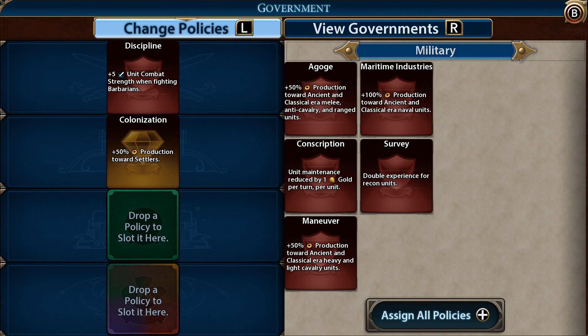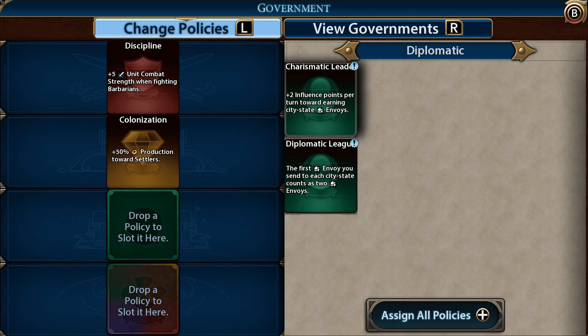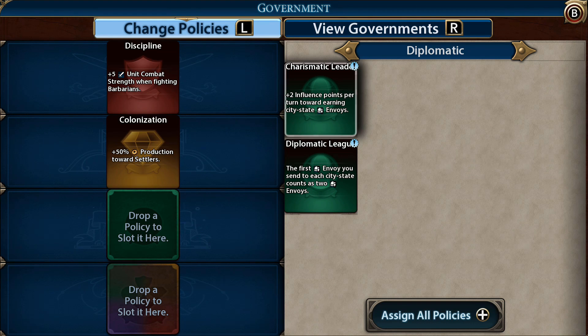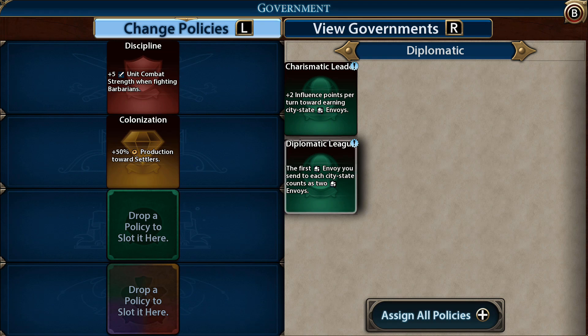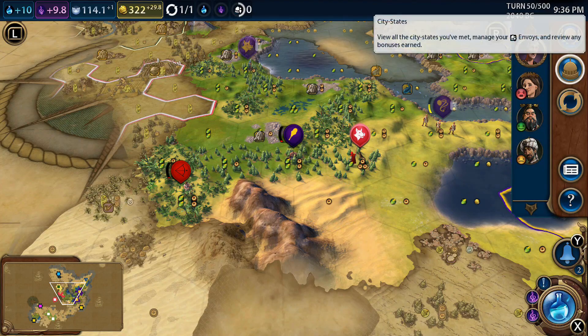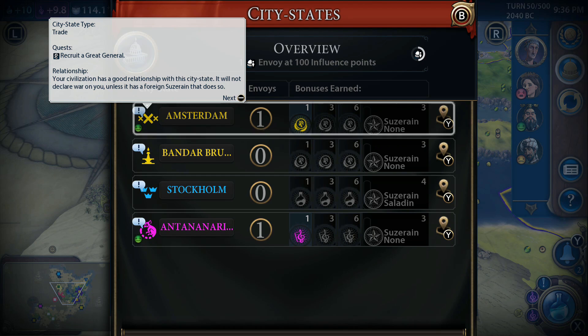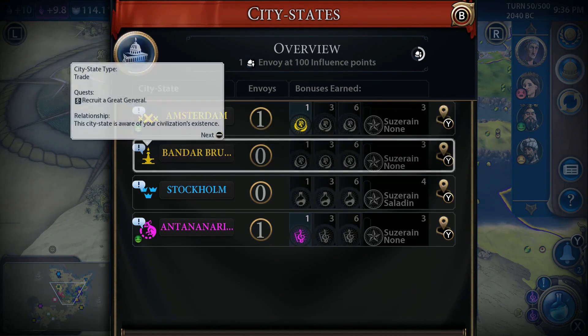Thinking about the diplomatic policy slot. We can go Charismatic Leader for plus two influence points per turn toward envoys, or Diplomatic League where the first envoy sent to each city state counts as two. I always see the extra influence points as long-term and the diplomatic league as short-term. Looking at our city states - I think I'd rather have the long-term influence. The first envoy counting as two doesn't change a great deal. Going for the long-term option: plus two influence points per turn.